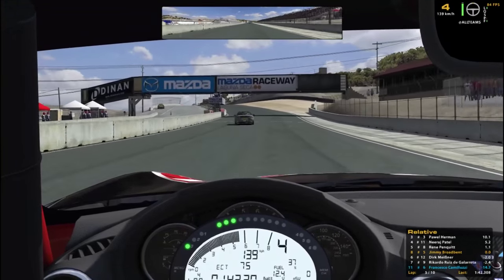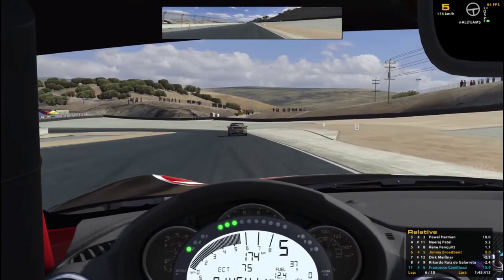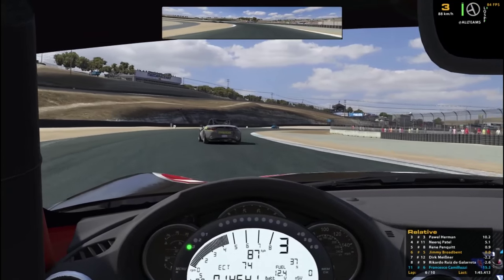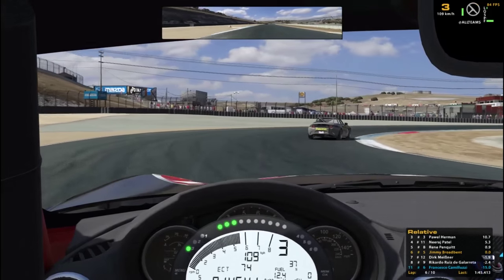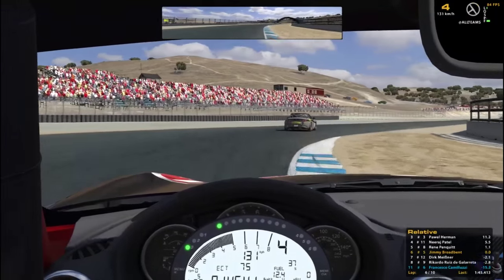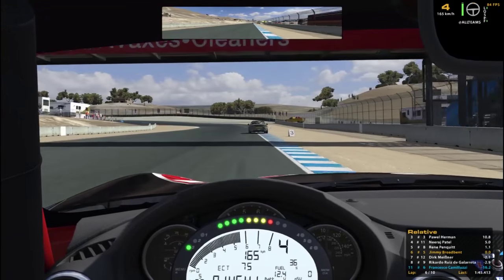The car behind has fallen back by a couple of seconds which is good — it means we're sort of safe for now and we haven't got to worry about what's behind, just focus on what's happening in front. Getting it nice and sideways — I love this thing. Any car that goes sideways on demand is a car that's worth driving definitely. So if you haven't driven this MX-5 yet, it's free — that's part of the base content on iRacing, so go and give it a go definitely.